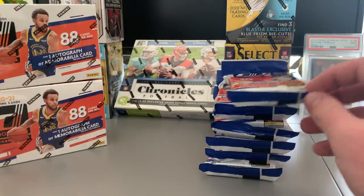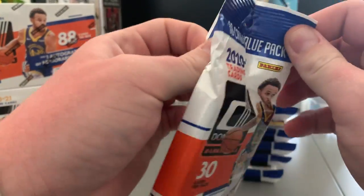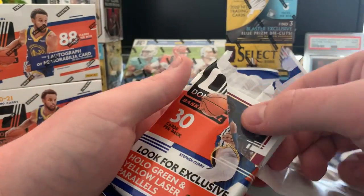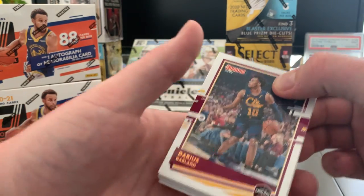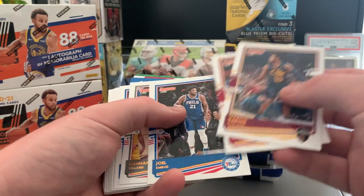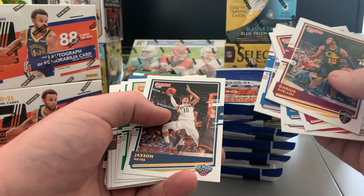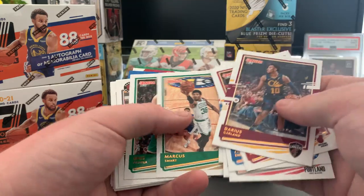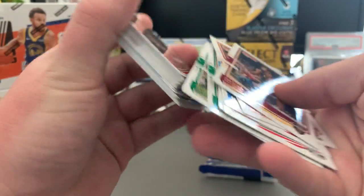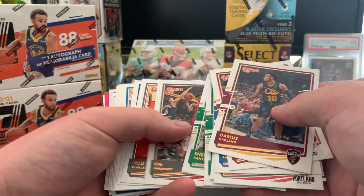Let's get started on the Donruss and see what we pull. I'm gonna start with a couple fat packs — let's see who can win between fat packs and the blasters. Got a Darius Garland, Bam, Embiid, Dame, Shake, Jackson Hayes — really like him — Murr, Smart, Ganter. See a green and a pink in the back.